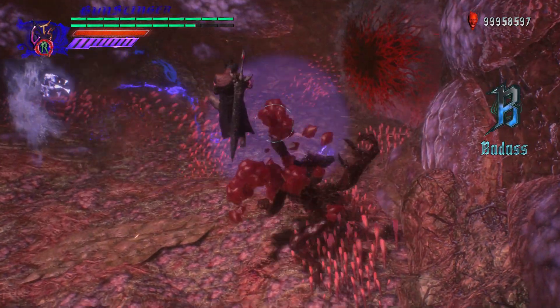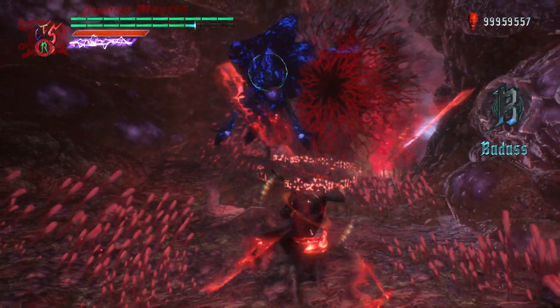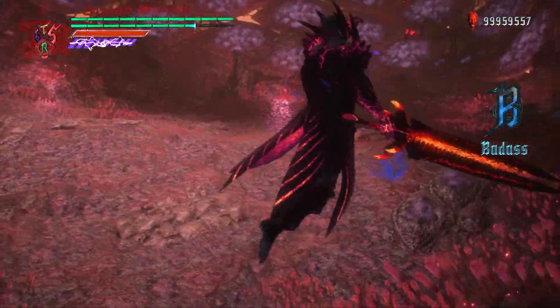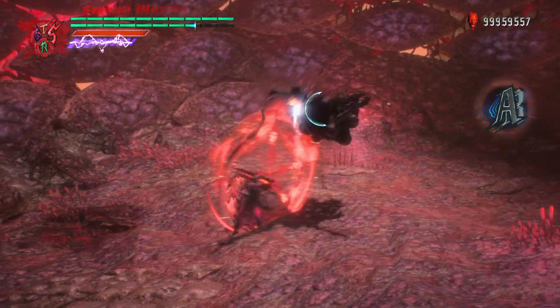You have to be careful when you have Dr. Faust equipped, because as long as you have Dr. Faust equipped you'll actually start losing red orbs whenever you get attacked. And yeah, this also showed off how you do the Shredder move with Dante.